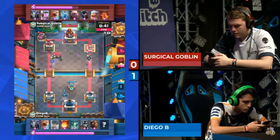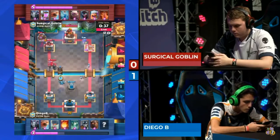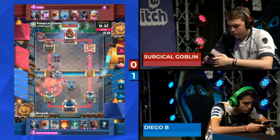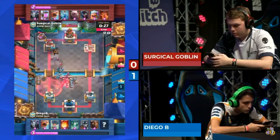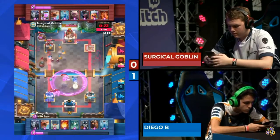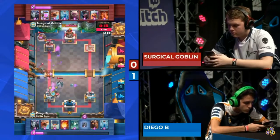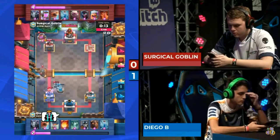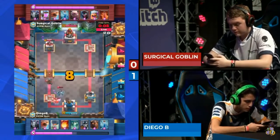44 seconds left. A golem is coming on the left-hand side, but once again a tombstone is down. What does he have to do to get this golem to the tower? He's got to push through the defenses. Mega minion and a flying machine looking deadly, but the lava hound isn't too much of a problem for Surgical Goblin. Fireball on defense knocks back the lumberjack but doesn't fully finish it off. Zap goes down, then a rage. The goblin has finally gotten an answer — lumberjack connects.